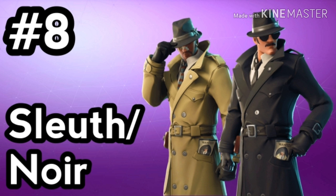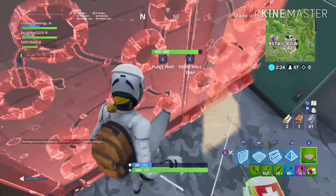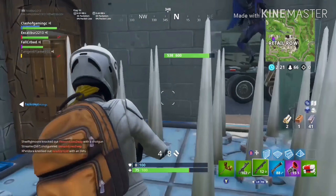Both are 1,500 V-Bucks. The Sleuth male outfit features a classic detective outfit with a thick brown jacket, a black fedora hat, and a pair of black gloves. The outfit also features a wanted purse and flyer sticking out of the pocket. The outfit comes with an included backbling called Evidence Bag, which looks similar to the backbling called Confidential C-Noir.